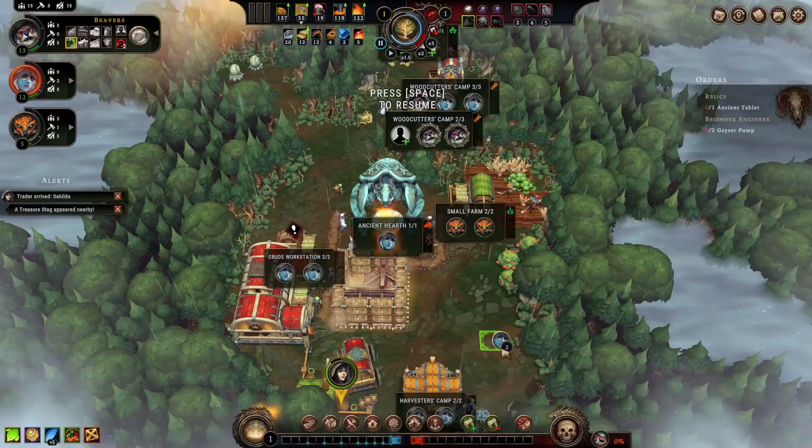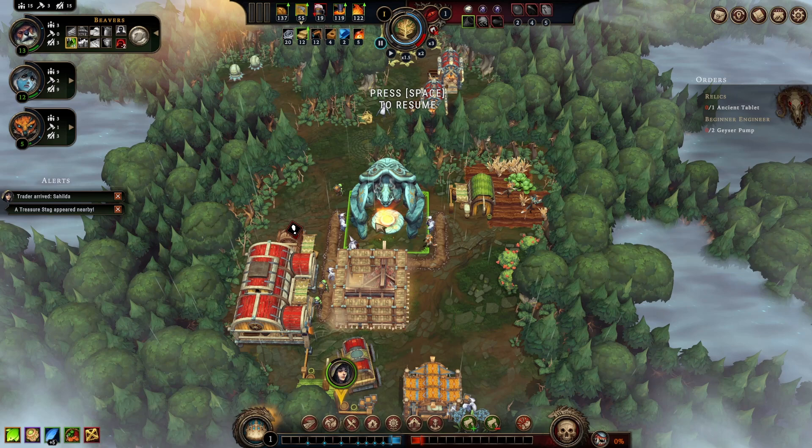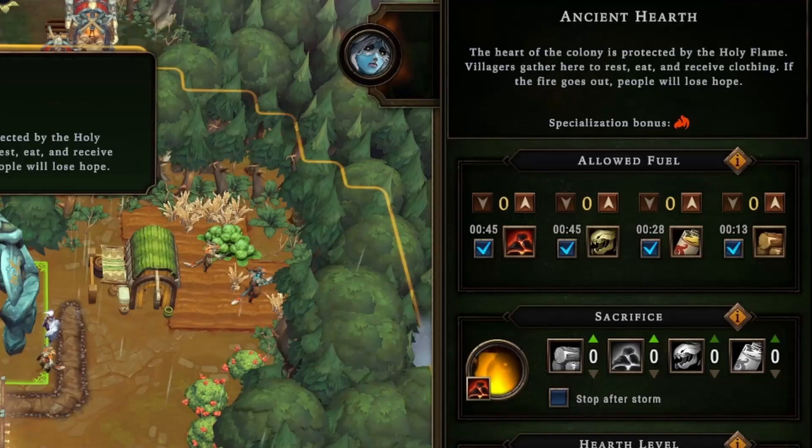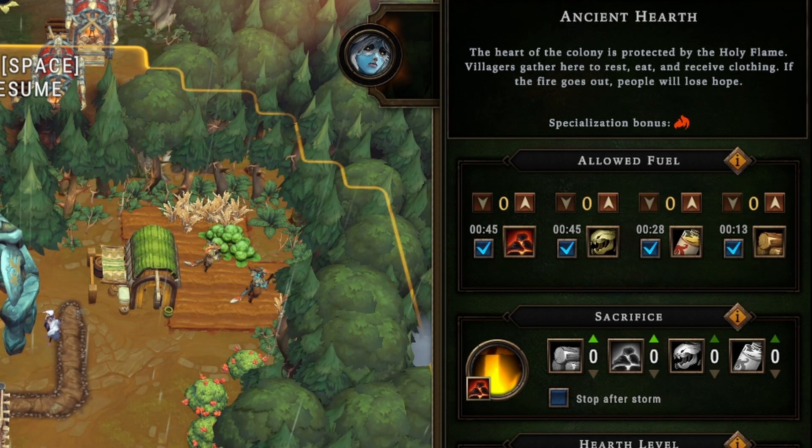The hearth is the focal point of your city. Like Frostpunk, you'll need to maintain the fuel so that people have a place to gather and a way to keep their houses somewhat dry. If it goes out, it can plummet your people's resolve and spell doom for the settlement. Thankfully, there are many resources you can use to fuel it, and you can also make sacrifices at it to give you a leg up for a time.